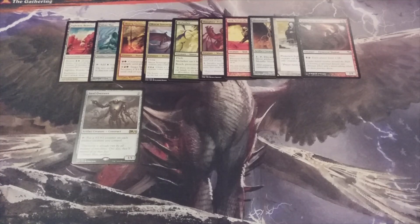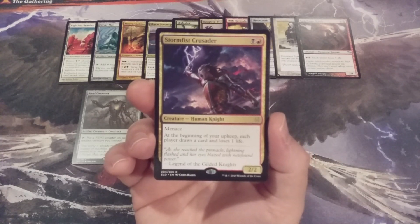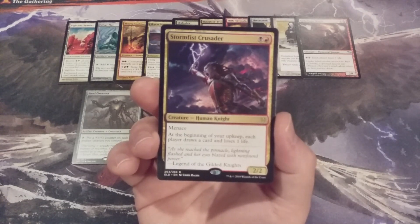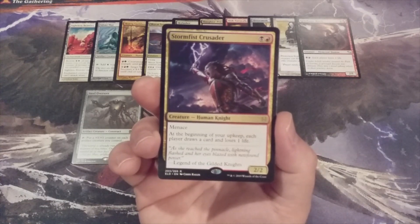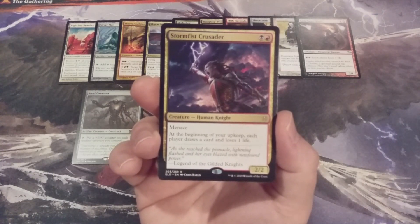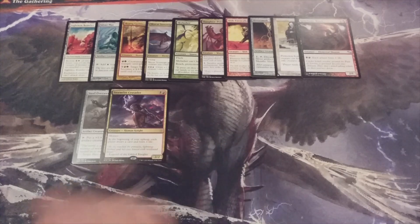Another creature up — it is another multicolored addition: Storm Fist Crusader. It's a 2-2 human knight with menace. At the beginning of our upkeep, each player draws a card and loses one life. The menace is fantastic in the early game because it can only be blocked by at least two creatures. Putting an extra card in each opponent's hand is not optimal, but those opponents do lose one life just like we do.